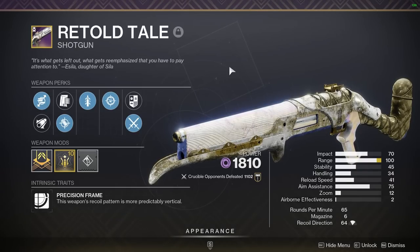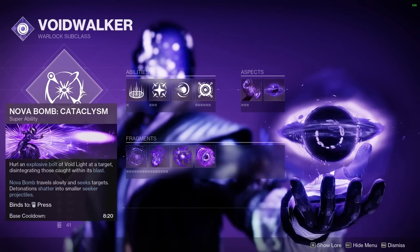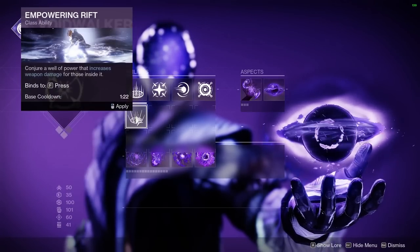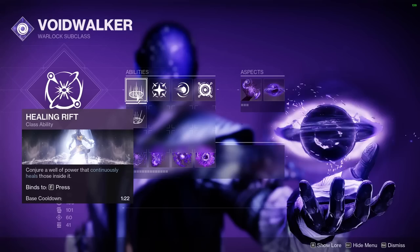When it comes to our Void 3.0, it's a pretty simple setup. We have a Nova Bomb on here so we can shut down those wells and bubbles, and then we have a Healing Rift because that's way better than Empowering Rift. I like Empowering Rift — it's fun in some goofy builds — but overall you're going to usually want a Healing Rift.